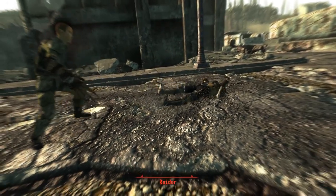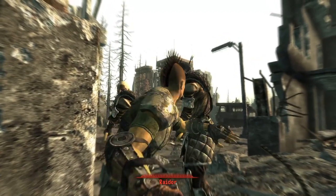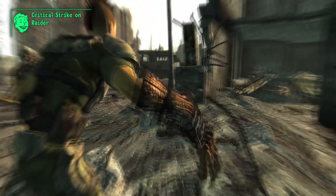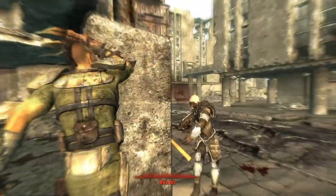This is the strongest unarmed weapon, as the Deathclaw Gauntlet ignores any DR of enemies. The weapon also has a critical chance multiplier of 5, and if you have 5 or more into Luck and have the Ninja perk, the weapon will always score a critical hit.